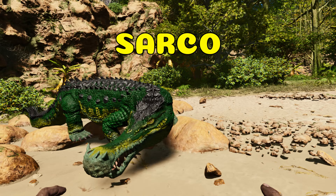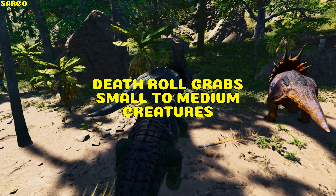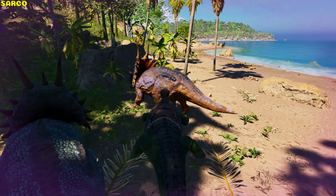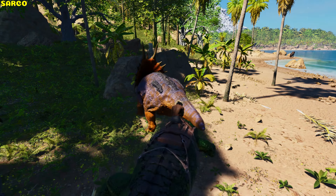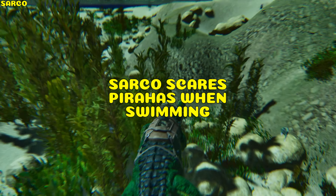Sarco. It can bite, do a death roll — which grabs small to medium creatures or players — and roll. If the target can't be grabbed, it'll just roll and deal damage. It can also leap, and scares piranhas when swimming.